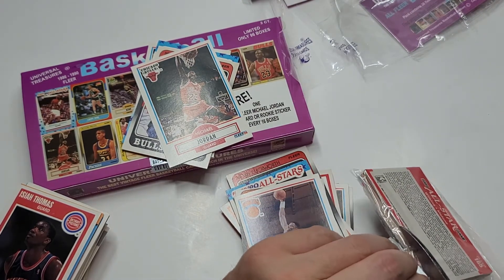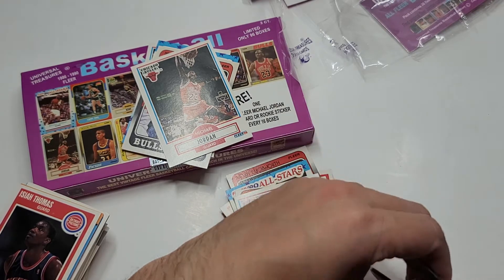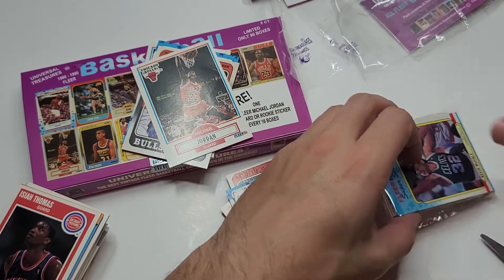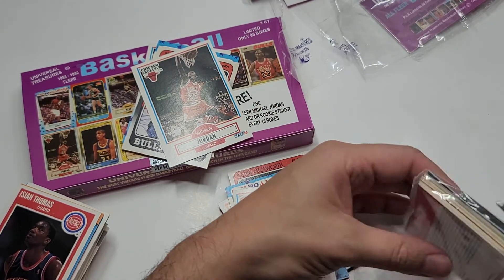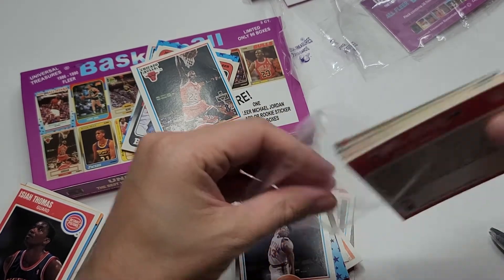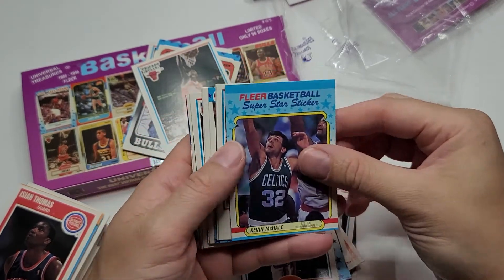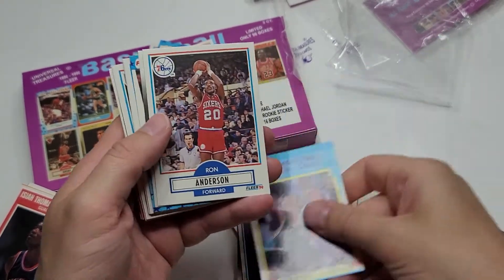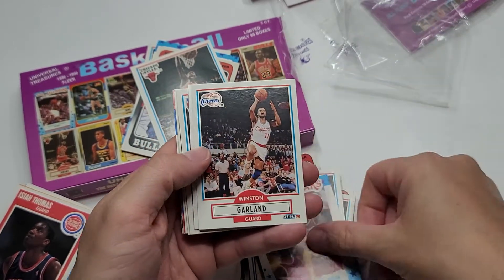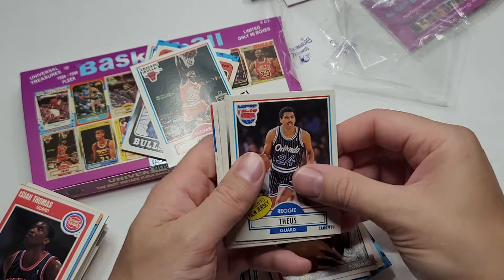I bought the baseball and I was expecting off-center cards and not the best corners, but overall the luck I had with the baseball was just off-center for the most part. With this one, I was hopeful for odds of getting a Jordan rookie — that was the big kicker for me. Randy Brewer and Keem. Kind of done right now.